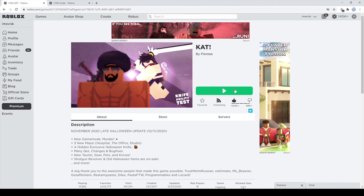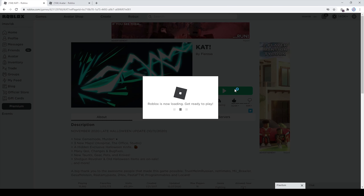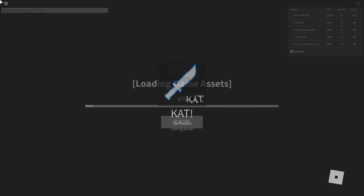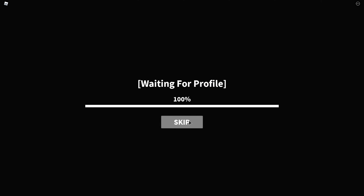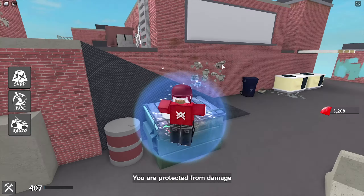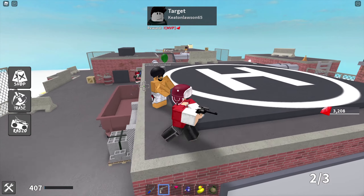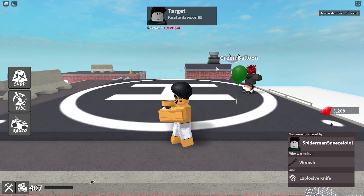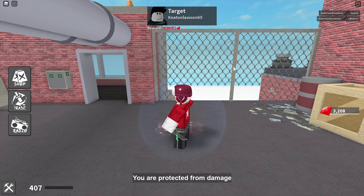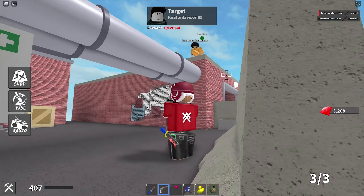Alright boys and girls, we're going to play some Knife Ability Test now. I think I finally understood how you can actually use the tactical correctly, since there seems to be some kind of distance limit with the weapon shooting through walls. I'm pretty sure most people know by now that the tactical is probably one of the only weapons with the specialty of shooting through walls, which is really nice and useful in some cases, but there seems to be a limit on how far it can actually shoot through walls.